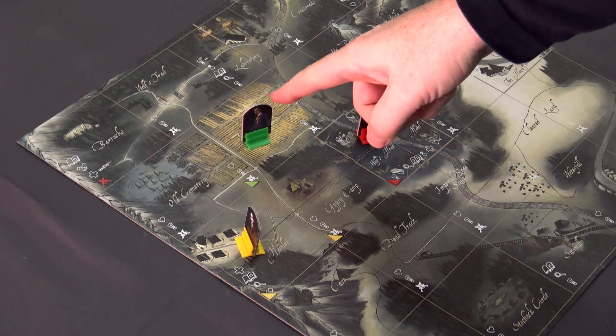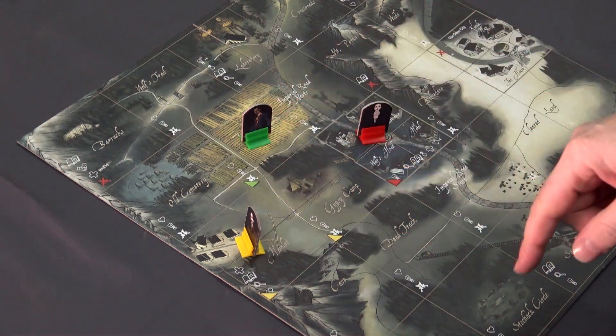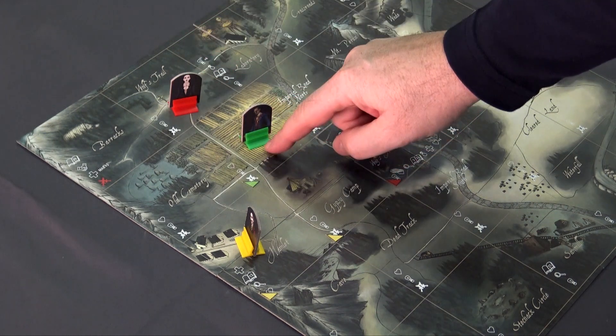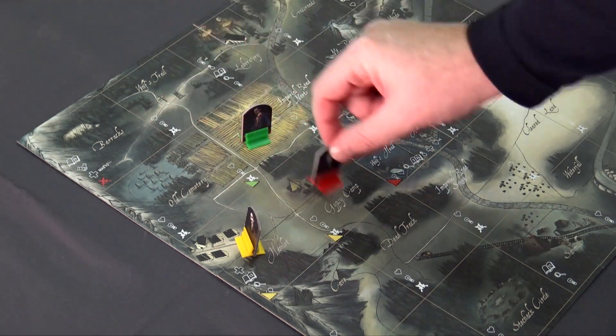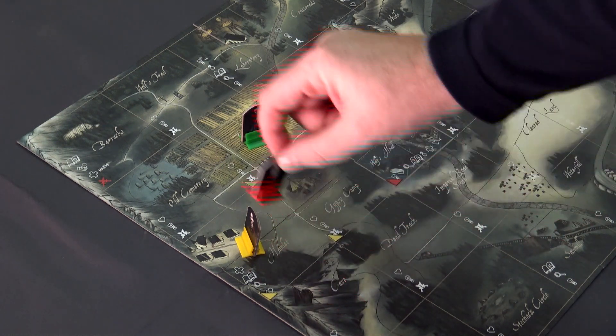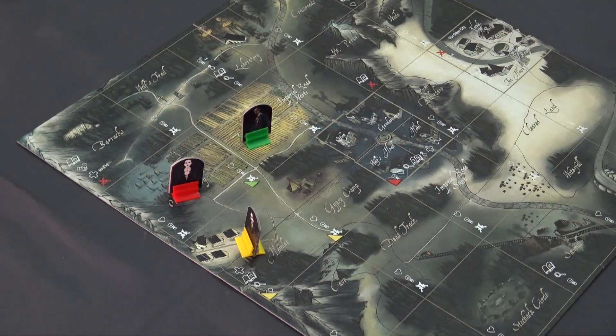If you team up with another player or players during the game, you may move across all tiles that are already explored by the team members, since you all work together on this case. If you split up, you still can move across all the tiles you have explored together as a team, as it is considered that you and your team have shared information about your surroundings.